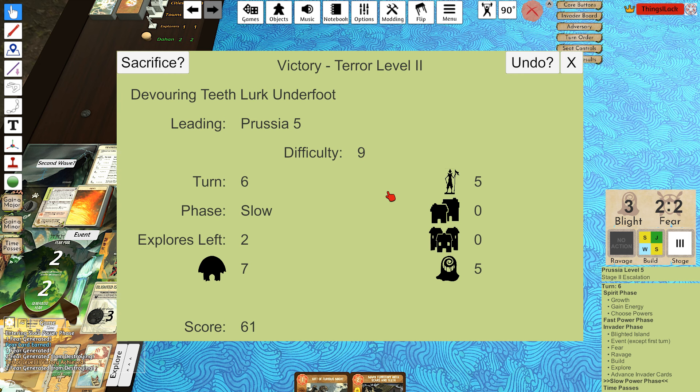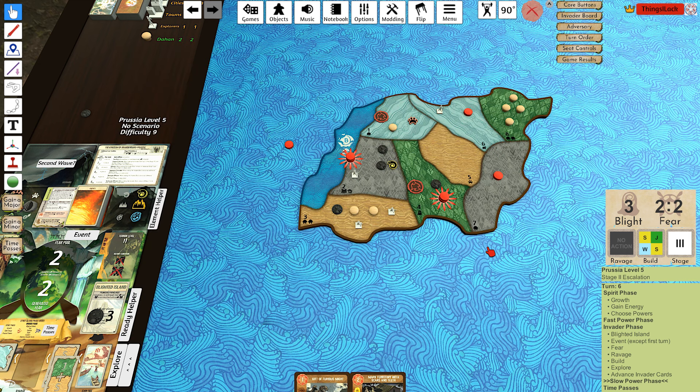Terror level two victory against Prussia on turn six. So that's the reclaim loop build. Now that you've seen it, you can see that it has plenty of strengths. It is very consistent — it does a very good, reliable thing every single game. You're going to have a very low floor. But at the same time, you're also going to have a bit of a ceiling. Since it took us so long to deal with the city, if we were to get that coastal land to come up, or back-to-back mountains over and over again, the game can become very challenging. But if you keep seeing people talk about the loop build, that's how it works. Cheers.